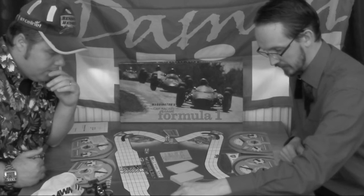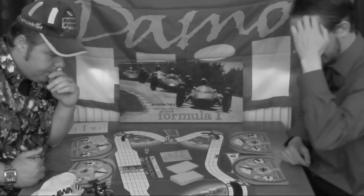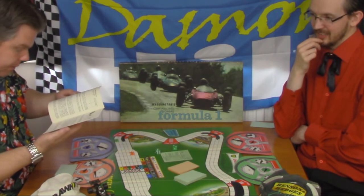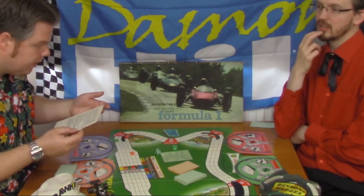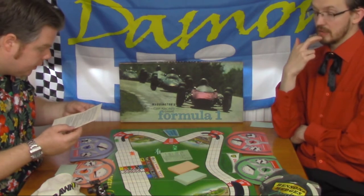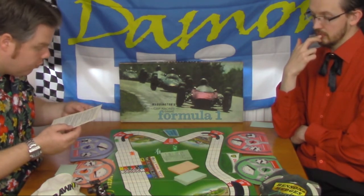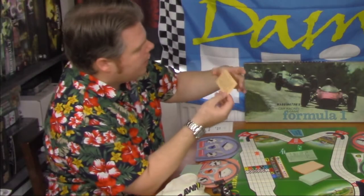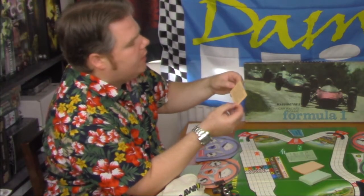Now that Mr B has full knowledge of the pit rules, let's see how this final lap plays out. Pits, here we go. At the end of any lap a driver may drive into the pits. When approaching the pits, a driver must set a speedometer exactly. Once in the pit, all dials are set to zero. Then you draw a pit card and follow its instructions before moving off again. Brake Master Cylinder Failure.